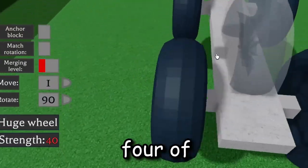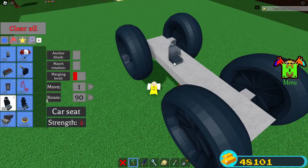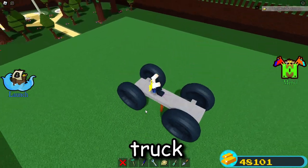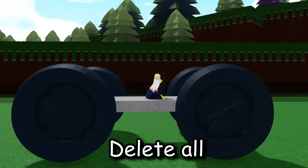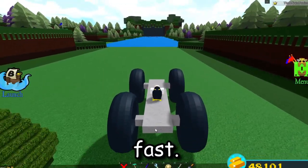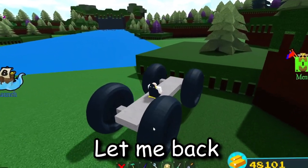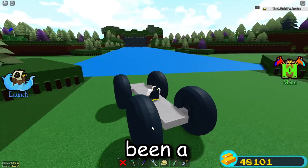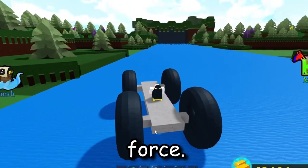This wheel is completely out of the game now, but let's see what happens if we make a car with it. I only have four of them, which is all I need. Let me grab a car seat and get this thing set up — the world's fastest mega truck wheel car in Build a Boat. All right, let's go ahead and set this up — three, two, one — and here we go.